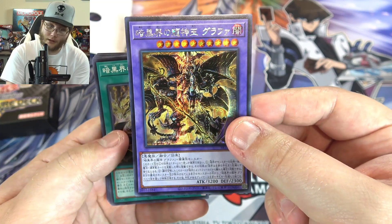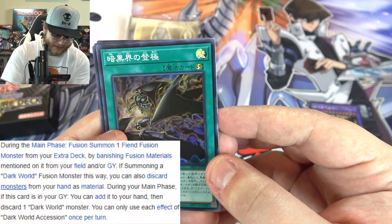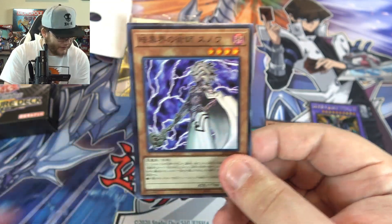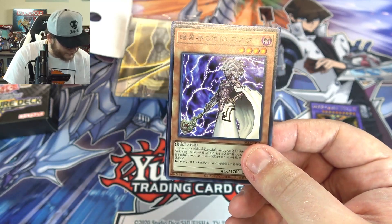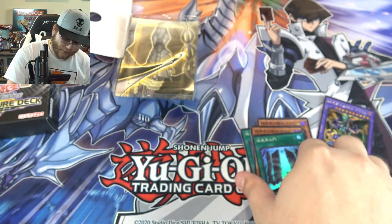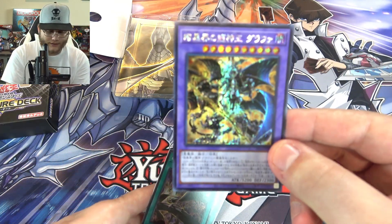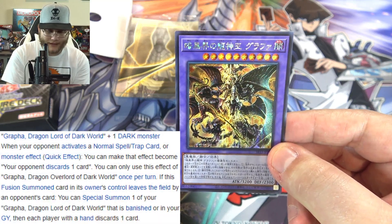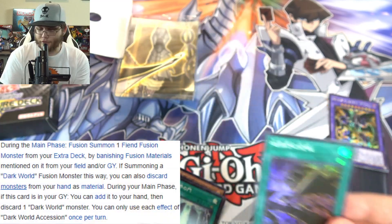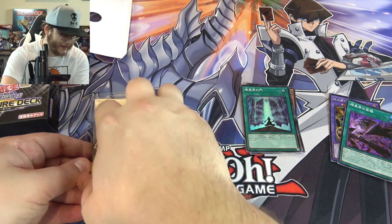Then we have Dark World Ascension as a quick-play, and of course the original Grapha. This one is Snow, and then the Gates as well. The others were basically reprints, so the first two were new cards. There's your fusion, and the text will be on screen. I mean, there are about 10 new cards so we don't want to take your whole day.